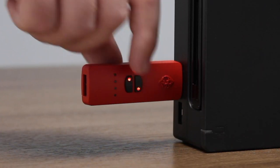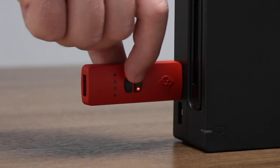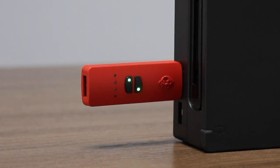Make sure your Switch Up device is in Zelda mode. Press and release the mode select button until the two LEDs turn green.